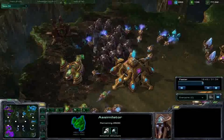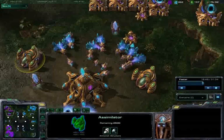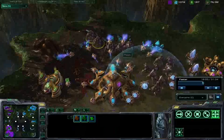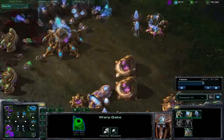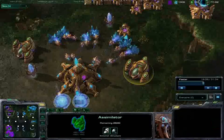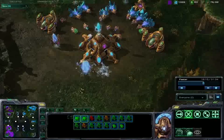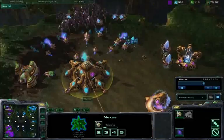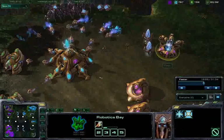Just as these zerglings and roaches invade my mineral line, those stalkers are going to blink in to provide support. But I have not switched any probes to these assimilators, and I'm gas-starved. It was Crota who said — and he's stating the obvious, but it's a good tip nonetheless — if you find yourself gas-starved and you're getting that Vespene gas error message, transfer those three probes onto any assimilators that you have that are not being mined from.